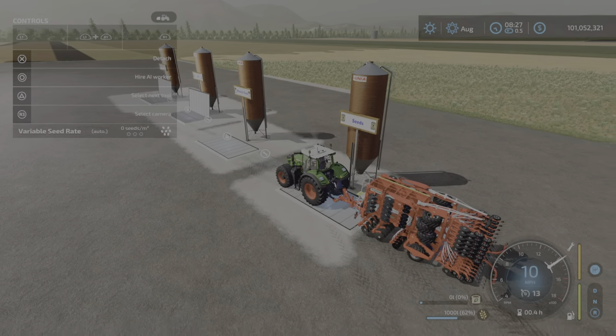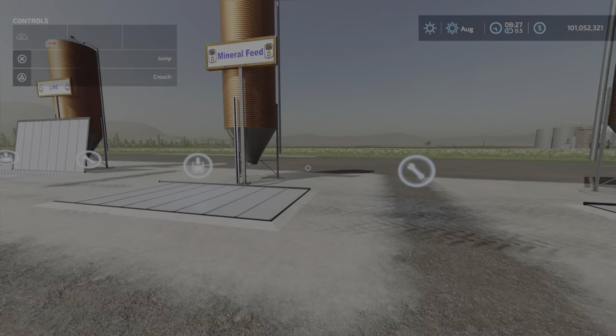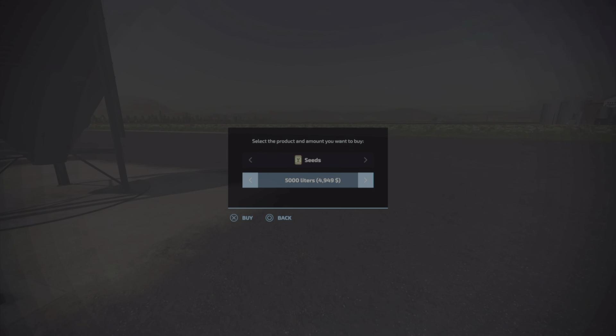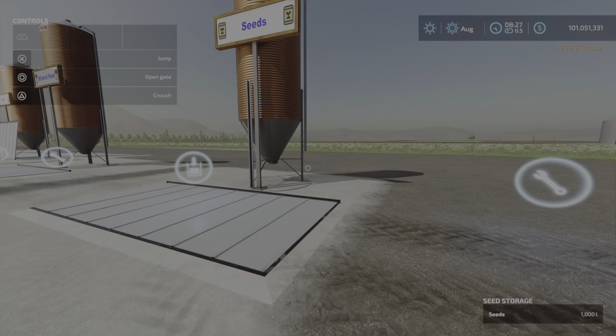Prices are pretty much standard. If you go up to the wrench beside the container, it will pull up a menu and you can buy mineral feed — I've purchased some mineral feed here as well. Capacity is up to a million liters. I don't remember what it was before, but a million liters is quite a lot. A thousand liters of seeds is $989, which is very close to base game.